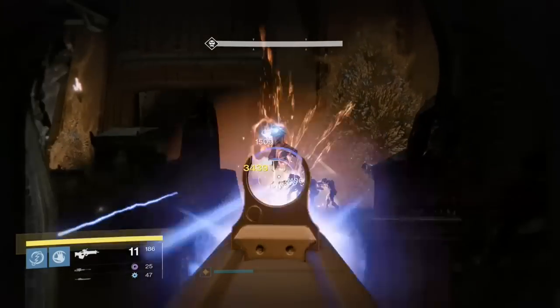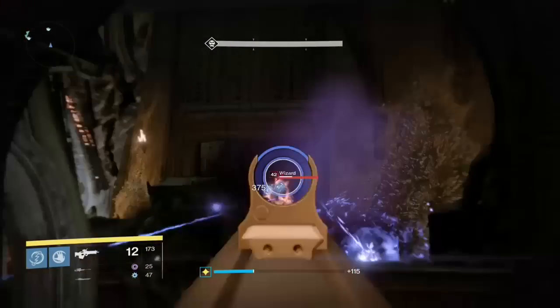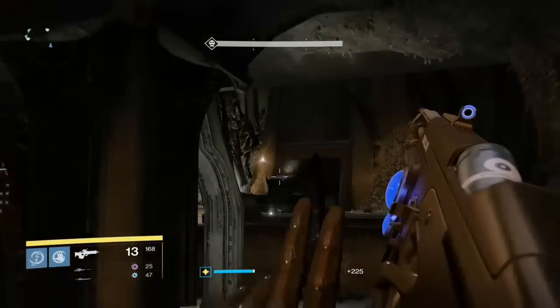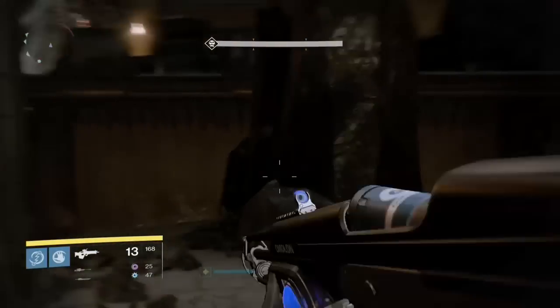You start the fight off initially by people standing on the three platforms. There is one on the low right, the centre on the bottom floor, and on the far top left. Once everyone stands on these platforms together, you're going to need one person on each platform, and the Warpriest will come out. He does have immunity from damage.